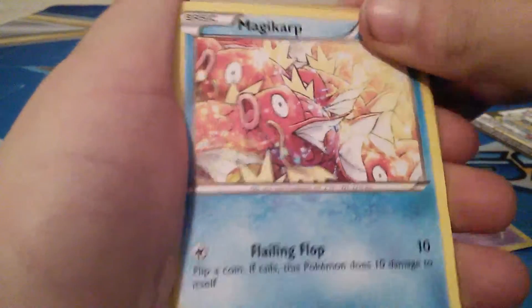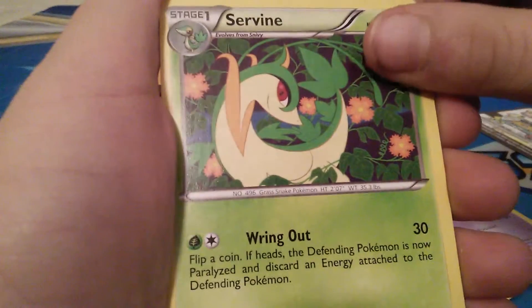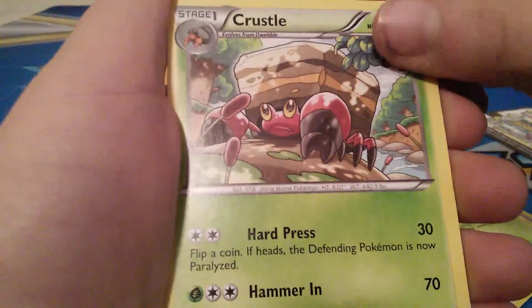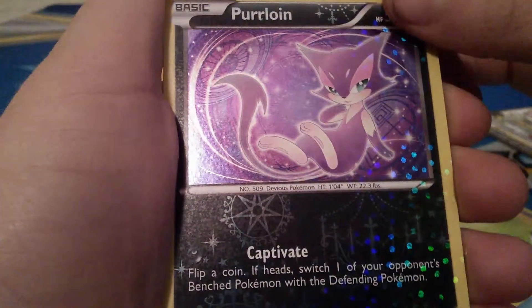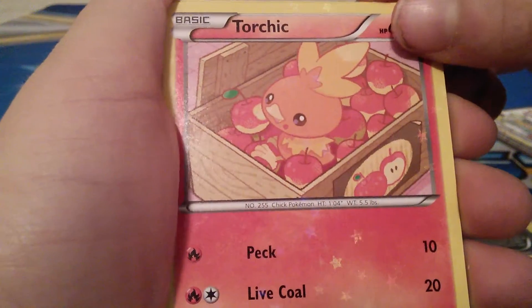We have a Natu, Magikarp, Misdreavus, Trubbish, Servine, Crustle, Purloin — that's a Radiant Collection card.